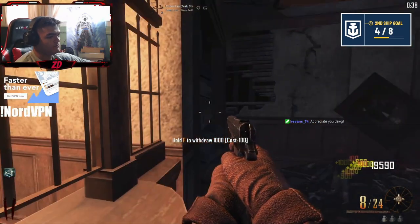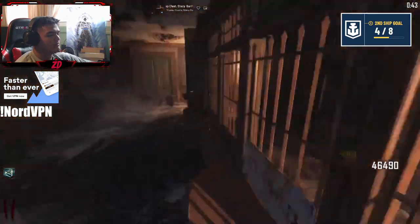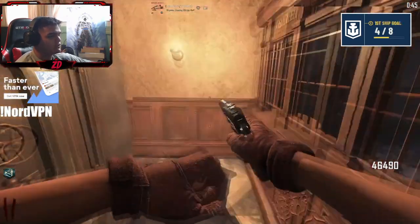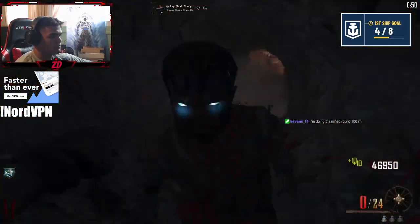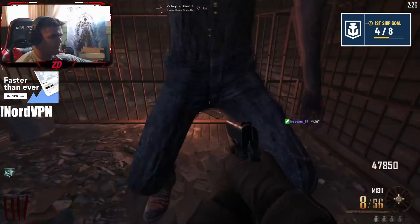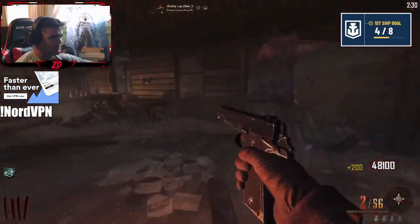Make your way to the bank and get as many points as you need. If you are on PC and you want to use the mod pack that gives you a full bank every single game, that's linked in the description. If you're on Xbox, just get as many points as you can out of the bank, and once you have a ton of points, it's up to you what you do next.